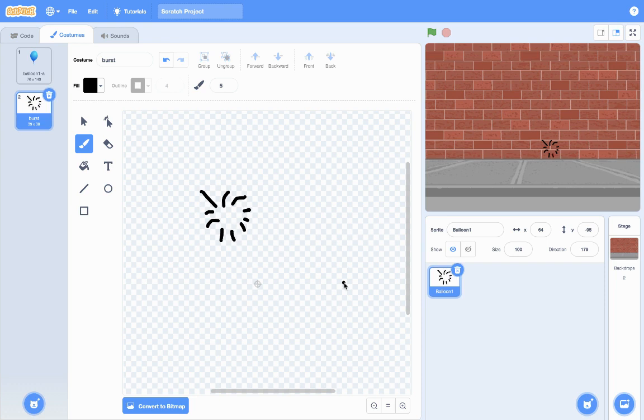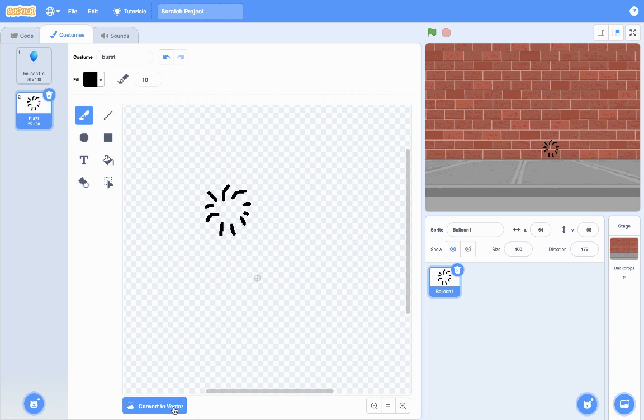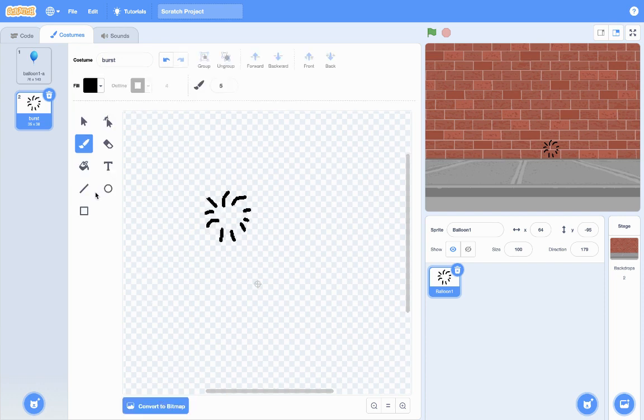You're drawing with your mouse. Once you have drawn that and you can see how it looks, click Convert to Bitmap — or Convert to Vector; either one of the two should work.